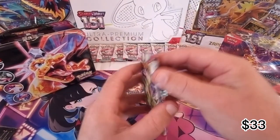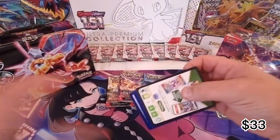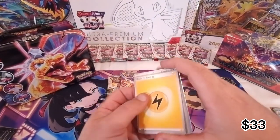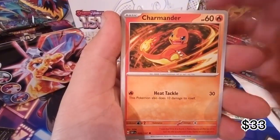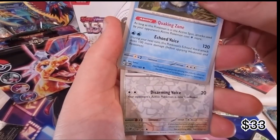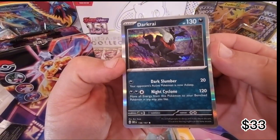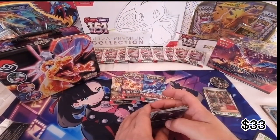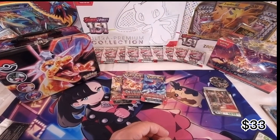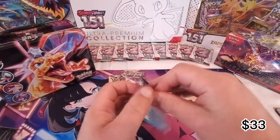Let's try Obsidian Flames now. Basic energy, Munkidori, Charmander, Rotom, Oddish, Amura, Seismitoad, Chonkull, Poppy, and a Darkrai - there it is, my favorite! I also play the online TCG game and I've got a deck with Darkrai in it. Roaring Moon and a few of those Pokemon - Darkrai is definitely one of my favorites to use in that. It's a good card.